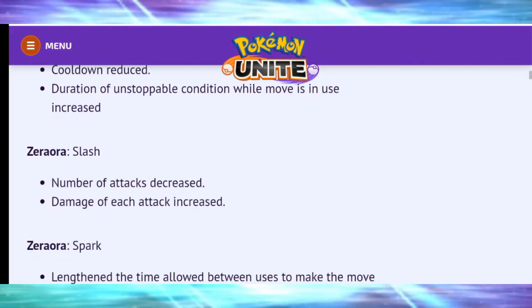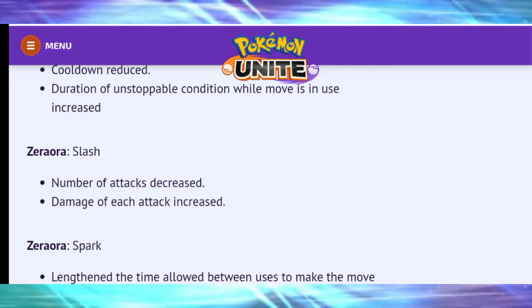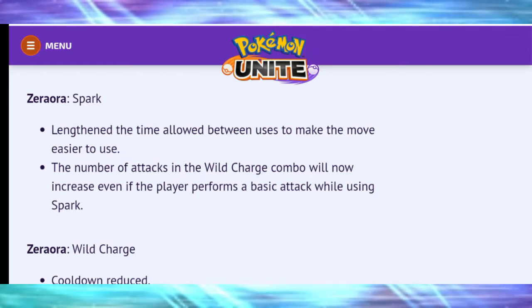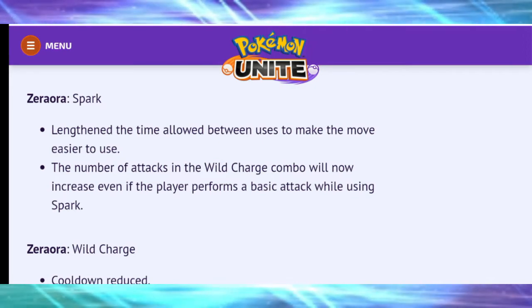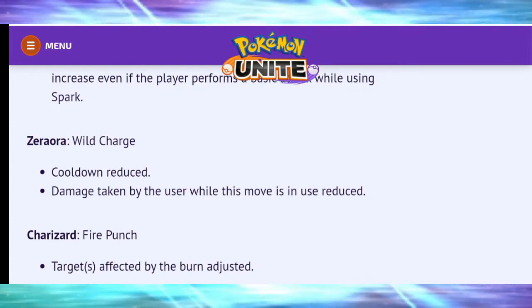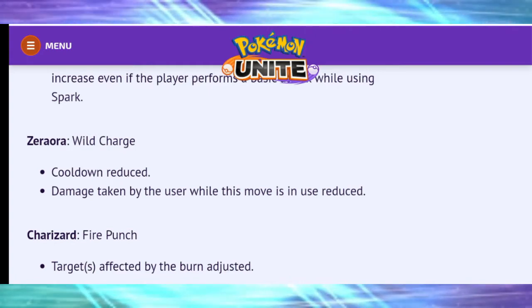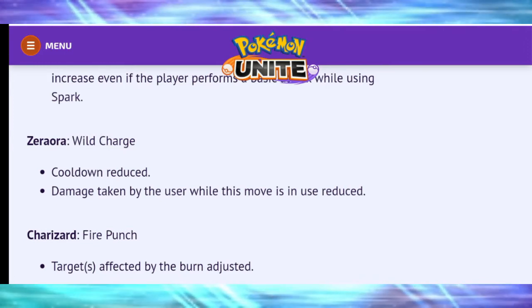Zeraora: Slash — number of attacks decreased but damage of each attack increased. Spark — lengthened the time allowed between uses to make the move easier to use; the number of attacks in the wild charge combo will now increase even if the player performs a basic attack while using Spark. Wild Charge — cooldown reduced and damage taken by the user while the move is in use reduced. Zeraora has got quite a hefty buff — it was already very powerful, especially with the Discharge ability.